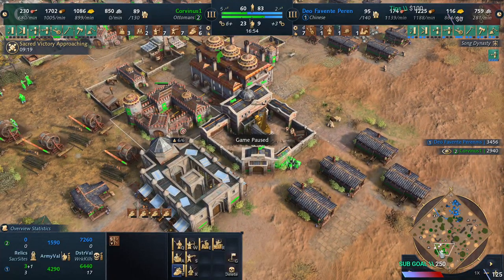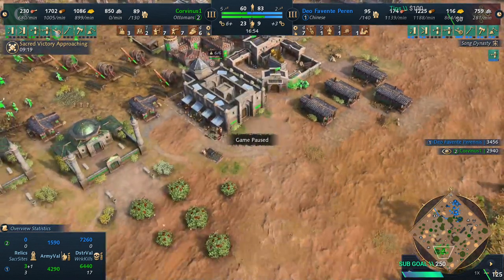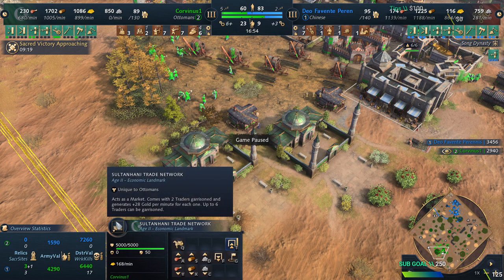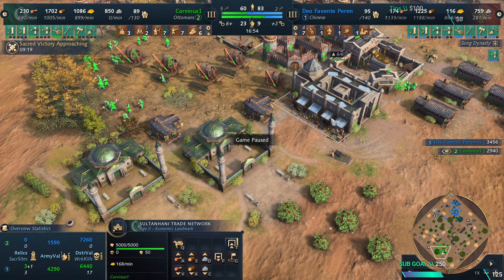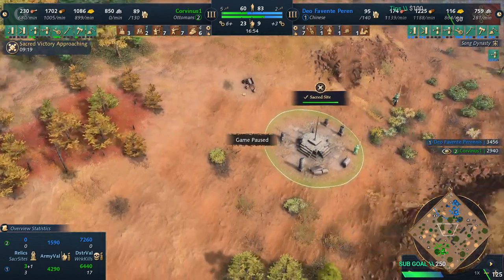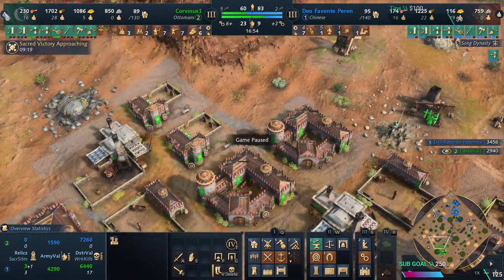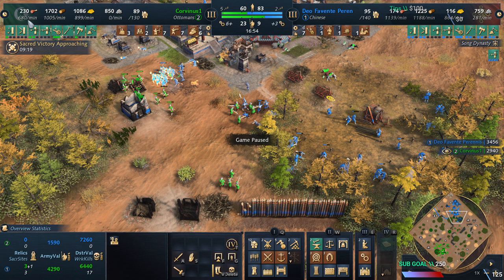I have 168 gold per minute from relics, which in the next season is going to be 238 — almost 240. So next season, three relics will be worth what only two relics are now. I'm also getting another 80 gold per minute when I drop this relic in the mosque. I have three sites — another 300 gold per minute. I'm sitting on 900 gold per minute with only five villagers on gold, plus 1,000 wood per minute and 680 food per minute.